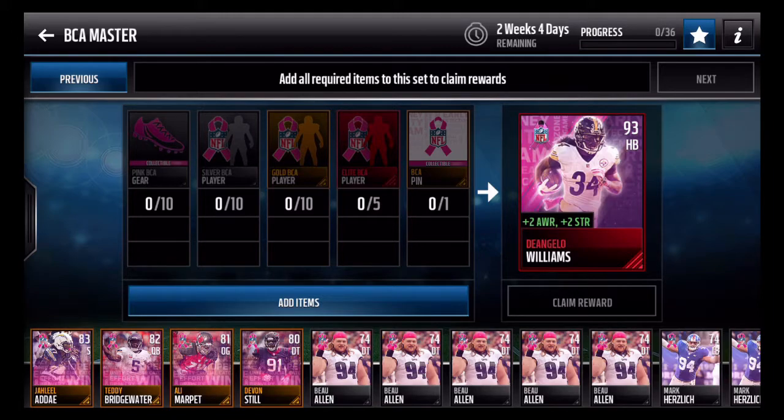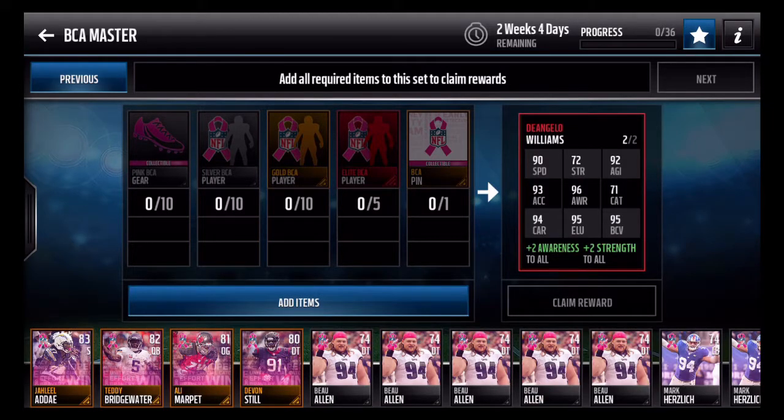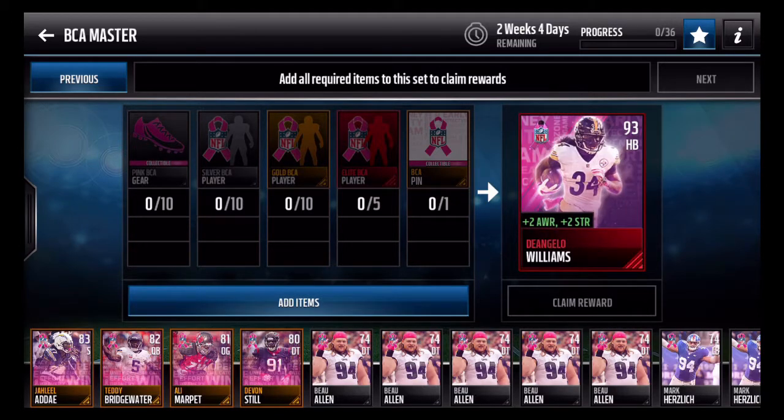This right here is the master set — probably the coolest part of this promo. We have D'Angelo Williams, a 93 halfback with plus-two awareness and plus-two strength. It's on par with the BCA promo boost from last year; last year there were two master sets, both 94s, so lowering the overall is reasonable since we're early in the season. 90 speed isn't great but it's still pretty good, especially if you have speed boost, Todd Gurley, or the Matt Forte card. He has 95 elusiveness and ball carrier vision, and 96 awareness boosted to 98.